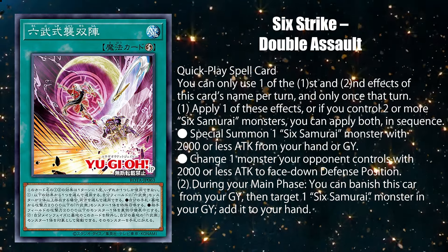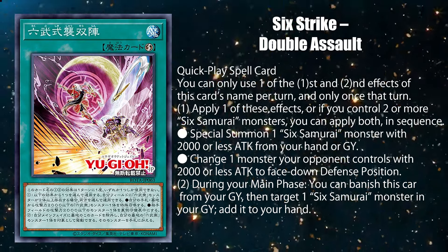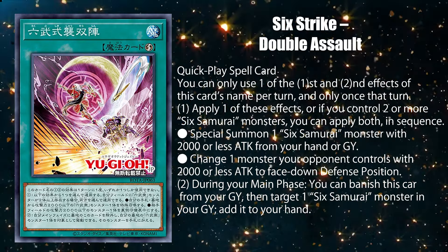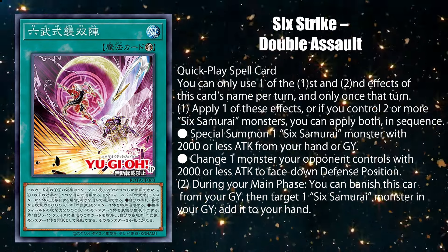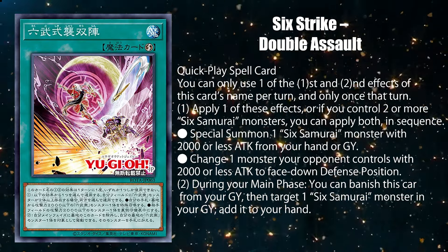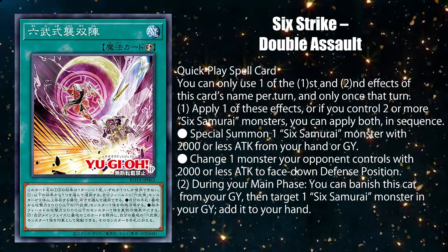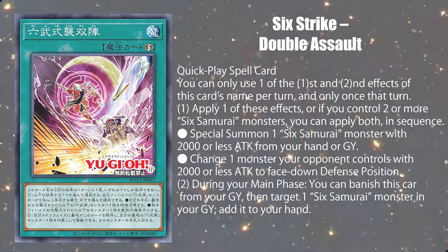With this card, all of the original Legendary Six Samurai are finally featured in Six Strike cards. The archetype can finally revive a Six Samurai without needing to wait a turn, by setting Return of the Six Samurai, Double Edge Sword Technique, or even Ultimate Last Stand. And being able to banish this card and getting a Six Samurai monster back is just icing on the cake.